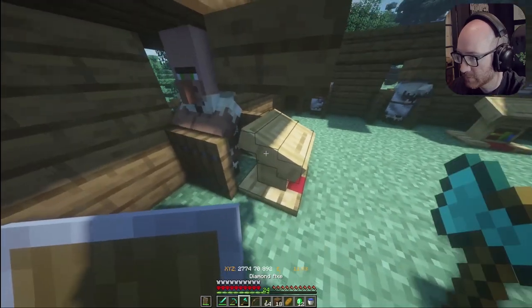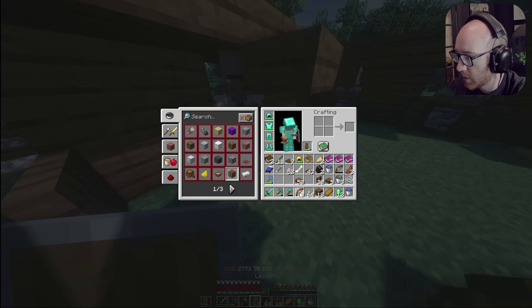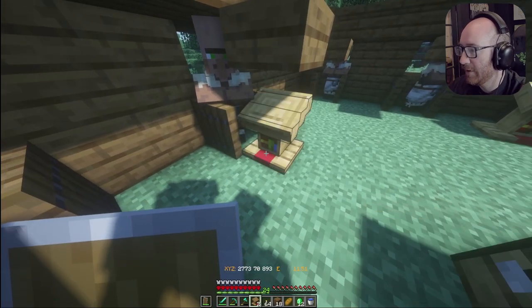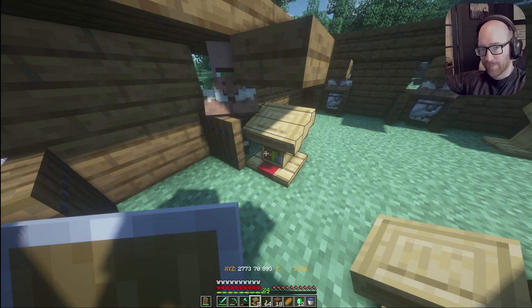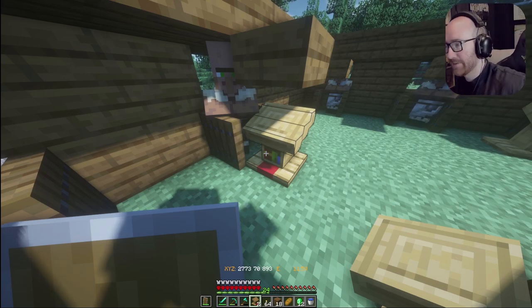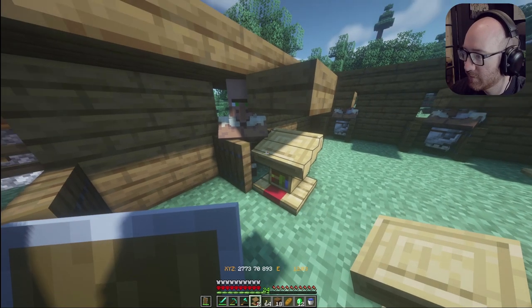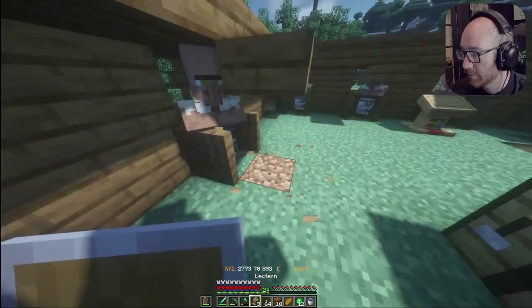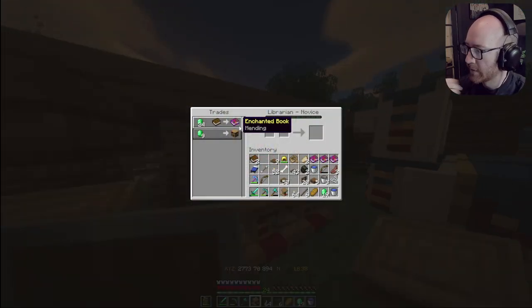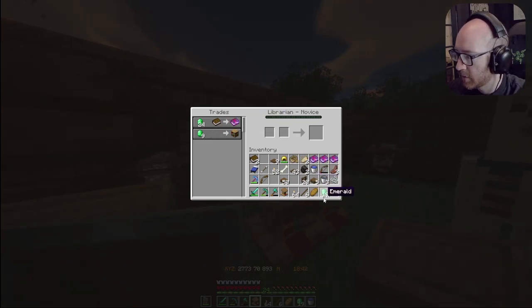Okay, he's got his lectern in here I guess. Didn't take the job yet. So I'm going to now try to get mending. And then once we get mending, we get the rest of our Protection 4 books. And then I'll get Power 5 on a bow. Then we'll be really solid at that point. It might take a little bit but totally worth it. There we go baby — mending for... oh my god, I don't have enough. I've got 19, he needs 24.